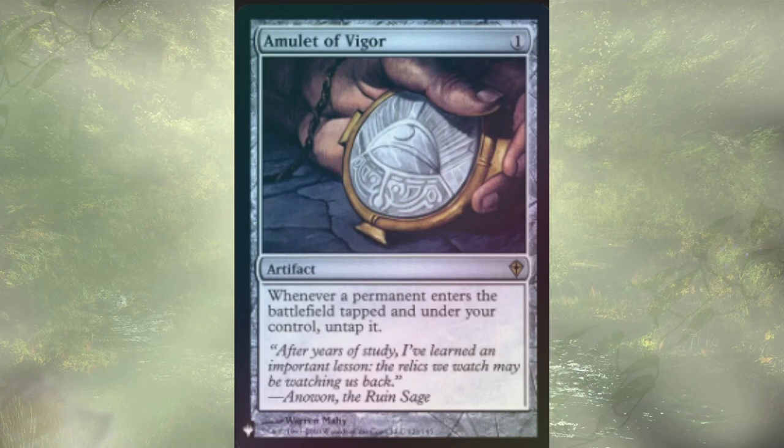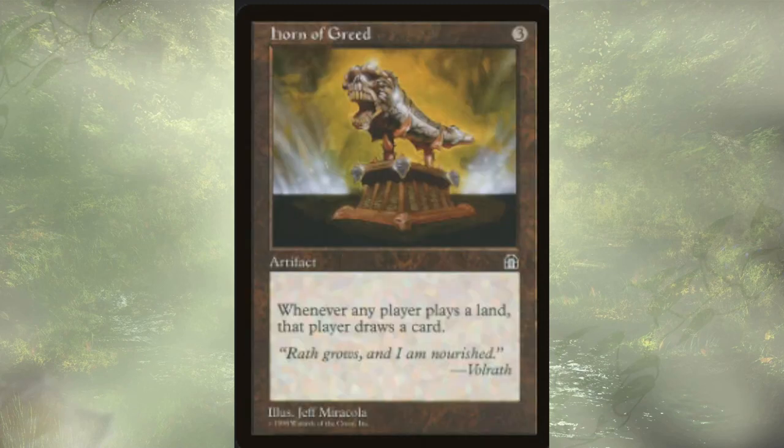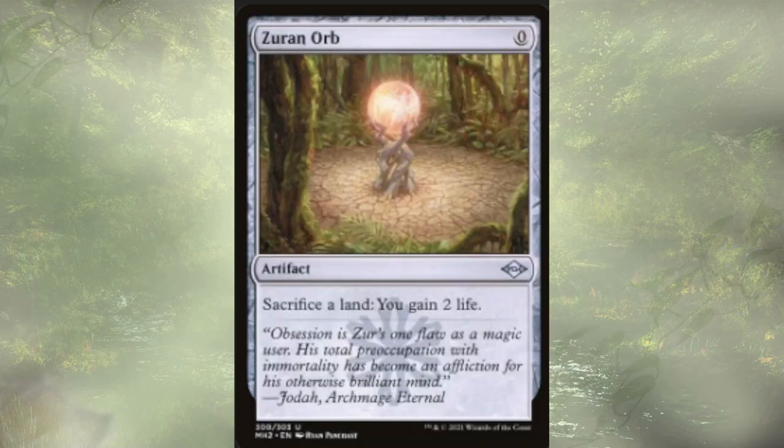Amulet of Vigor does the same thing as our Tiller Engine — allowing us to untap things that entered the battlefield tapped. Crucible of Worlds just lets us play lands from our graveyard, which is definitely good. Horn of Greed — whenever a player plays a land, that player draws a card. This won't count for things that cheat lands into play, you have to specifically be playing them, but it does keep our hand full. It's a little group hug, which isn't my style, but it's very strong, and we're definitely playing more lands than our opponents. Zurn Orb lets us sacrifice lands at instant speed and gain two life.